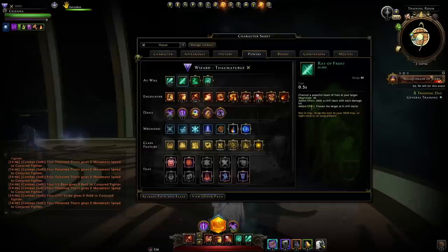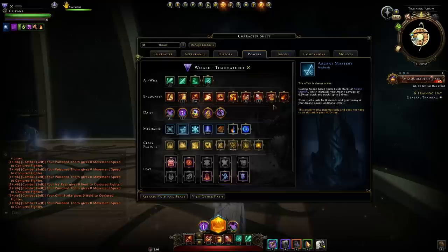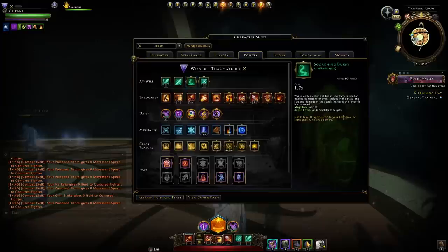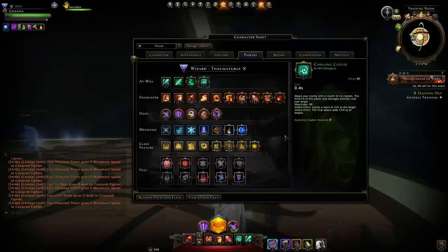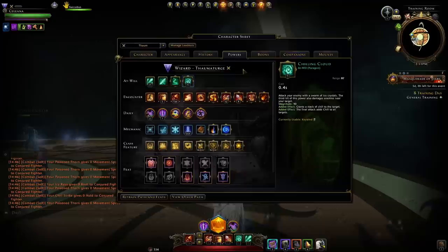Ray of Frost does pretty much the same thing, just adding chill to the target, but Ray of Frost seems to have a little bit less damage. My secondary at-will is Magic Missile — this allows you to gain stacks of Arcane Mastery, which you might struggle to keep at five stacks all the time, so you may want to top them off with a few strikes of Magic Missile every now and again. In a boss fight where there are a few adds spawning, Scorching Burst can be really good to add smolder to them, then you can use Chilling Cloud to proc Rhyme Fire Smolder on them. It can also be a bit of AoE with the third hit, but generally it's quicker to kill groups of adds by spamming Scorching Burst.